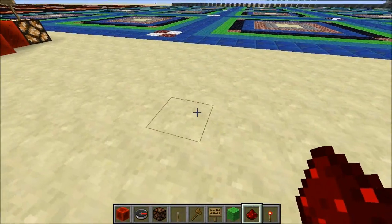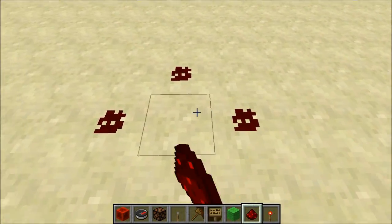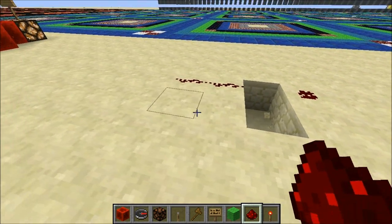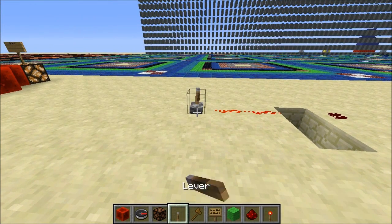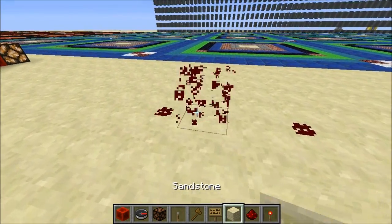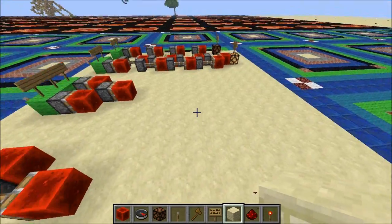And you might be saying, well, Redstone is already one high, right? This looks one high. Well, if we break the block below the Redstone, it doesn't work — it doesn't get from one place to the other. And since it needs that block under it, unfortunately, you have to call it two high.